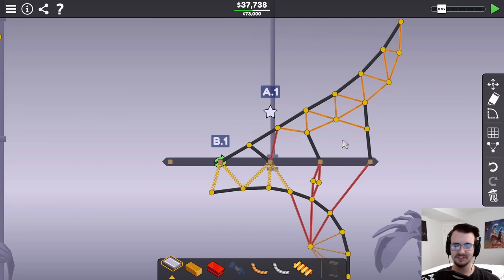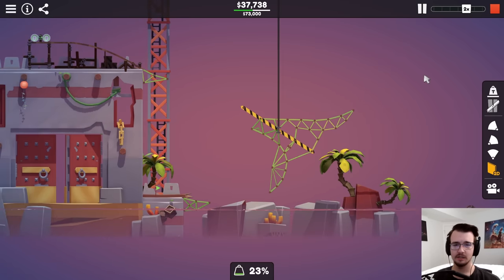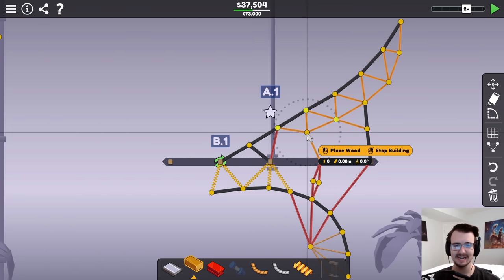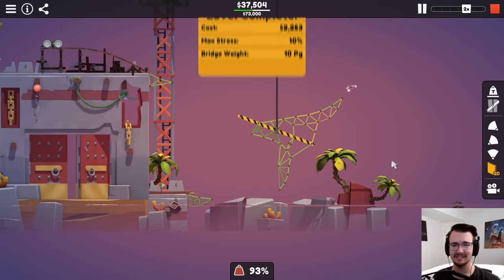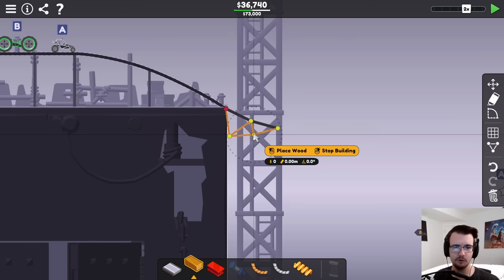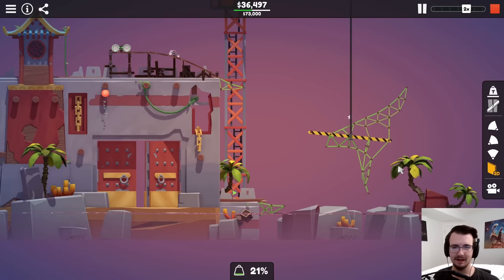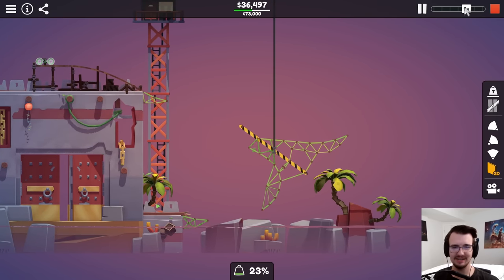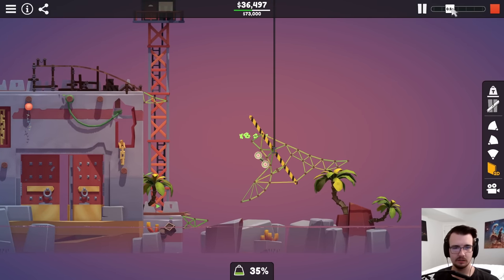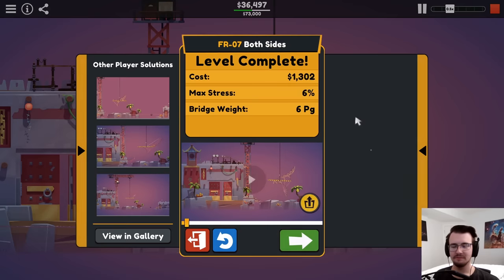I guess I could go back to the top where I'm replacing steels with roads. That could be a wood — that has no stress, not even a little bit. Looking at the ramp, maybe I could just go for more wood pieces, raise this up a bit. I'm like $100 off budget — I really just want to get there. Tweak it under. Let's see if it makes a difference. Love it. Fun level.